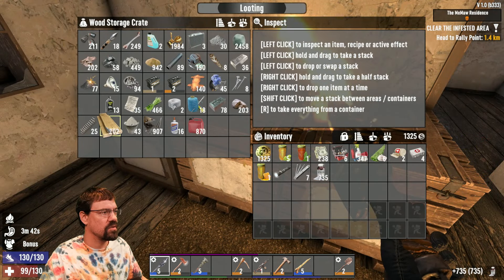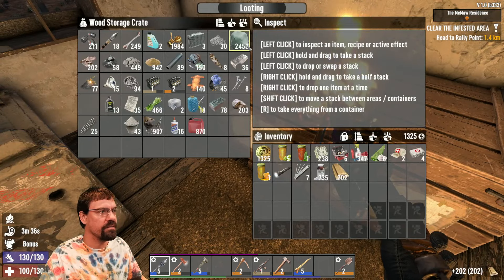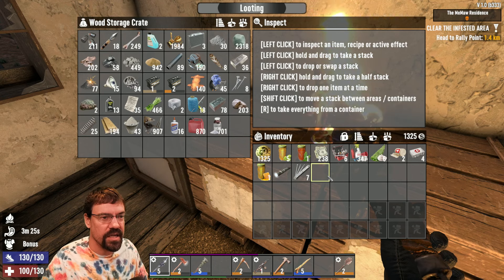I think we harvested some nitrate, right? Yes. We need clay and rotting flesh. Delicious. How many of these can we make? Two. We need a lot more rotting flesh.